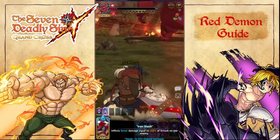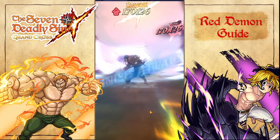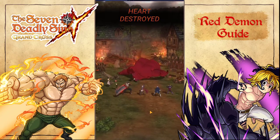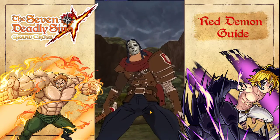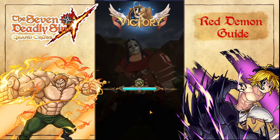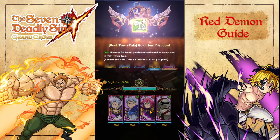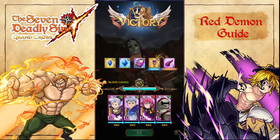We didn't even need my Jericho — that's the simple steps. Red Demon is not difficult if you understand the process and you have the teams built properly. Jericho and Slater are your big damage dealers. Merlin and Gustav are your big freezers so you can control the fight. Gother ranks up and allows you to do it quicker. I use Cain because he ups the damage. You can use Elizabeth with the passive to heal if you want.